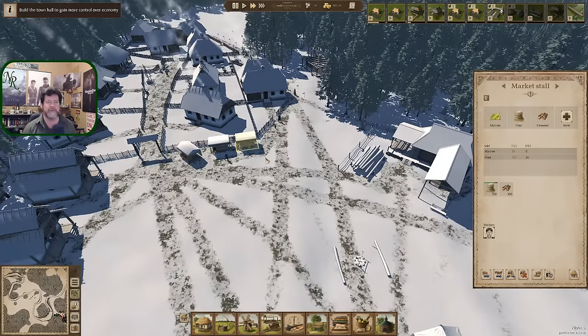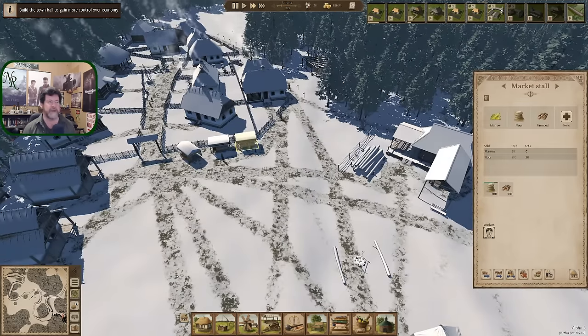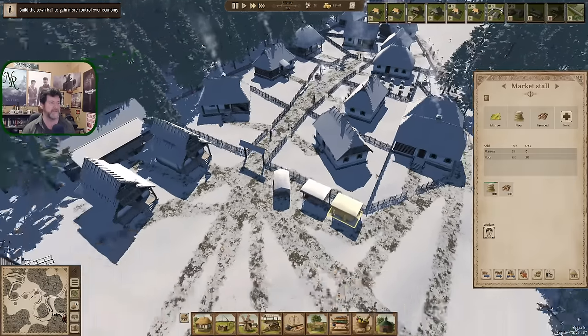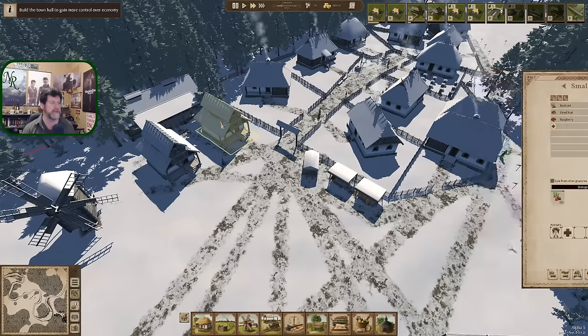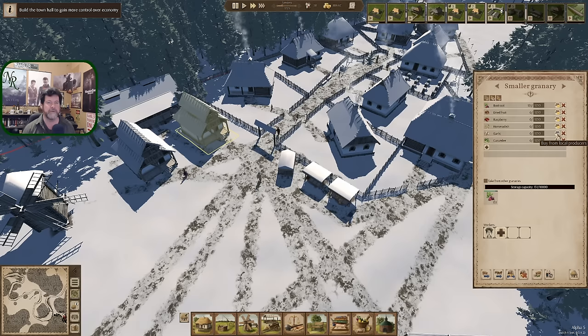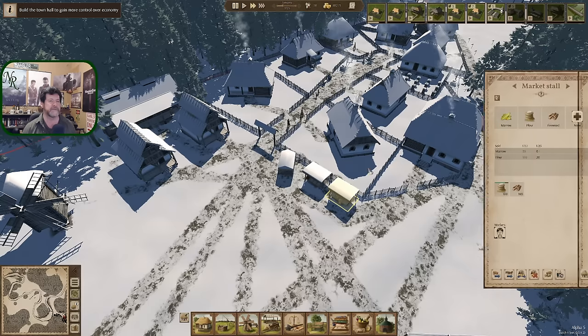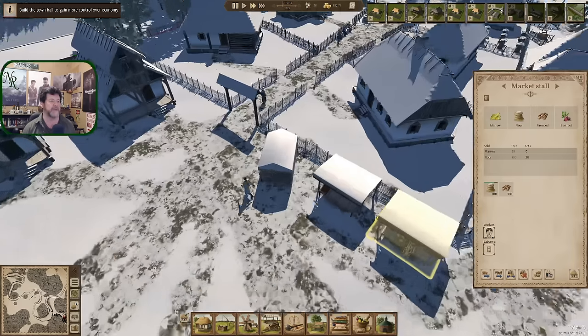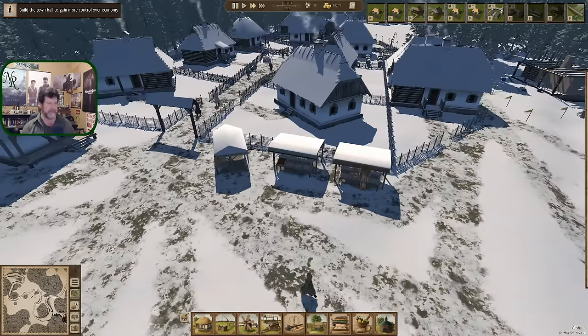We got firewood in there. We don't have any marrow yet — that was something in the housing at too small a quantity to sell. New items just came in as available: garlic and beet roots. So we are starting to fill these market stalls up.